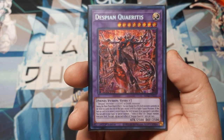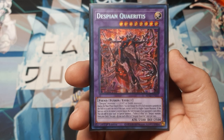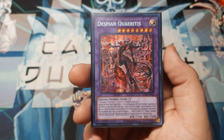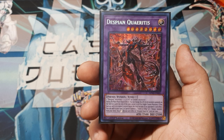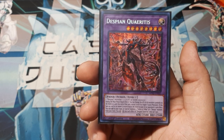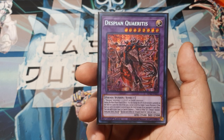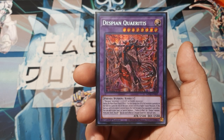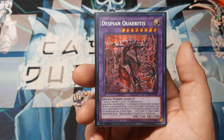But Gladiator Beasts, guys. Tamer Editor, Heraklenos, stuff like that — those are Level 8 or higher Fusions. This is a very cool card for a deck like that. Not a super long video, just a really fair monster. The fact that he zeros out the ATK of all face-up monsters makes it very easy to change the board.